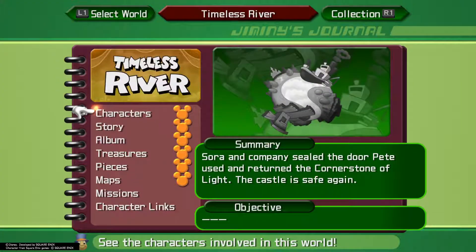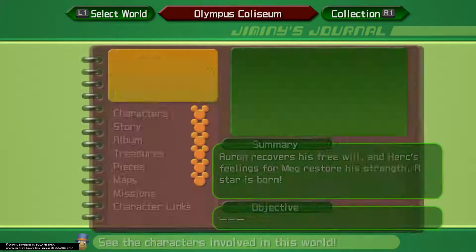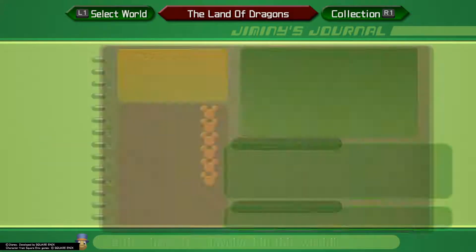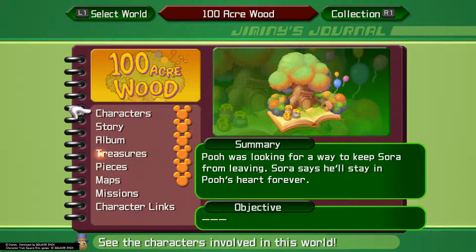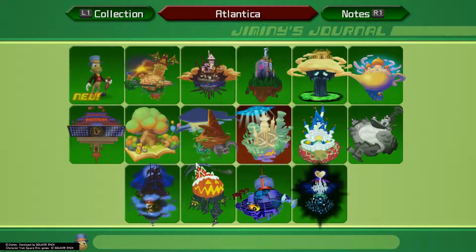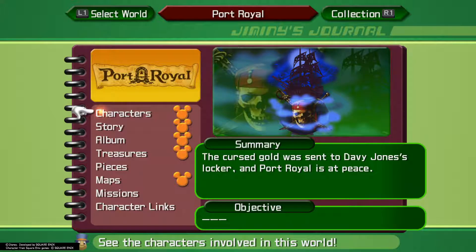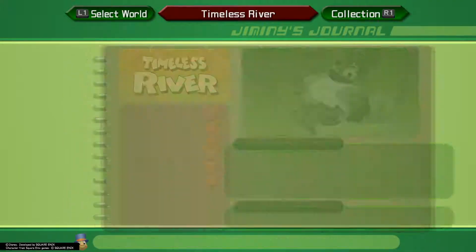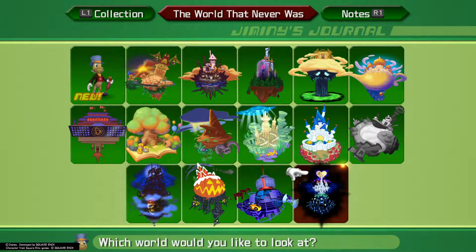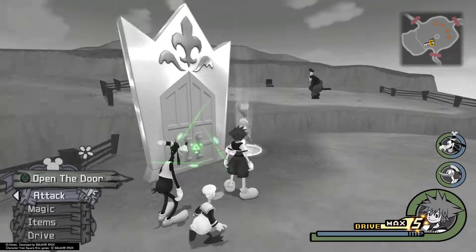We can check our journal here and we have Golden Mickey Heads all the way across — Beast's Castle, Olympus Coliseum, Agrabah, Land of Dragons, 100 Acre Woods, Pride Lands, Atlantica, Disney Castle, and Timeless River. We're still missing a piece in Port Royal, Halloween Town, Space Paranoids, a couple more in The World That Never Was, and a bunch at Radiant Gardens. We will see each other again at Port Royal for our last two puzzle pieces.